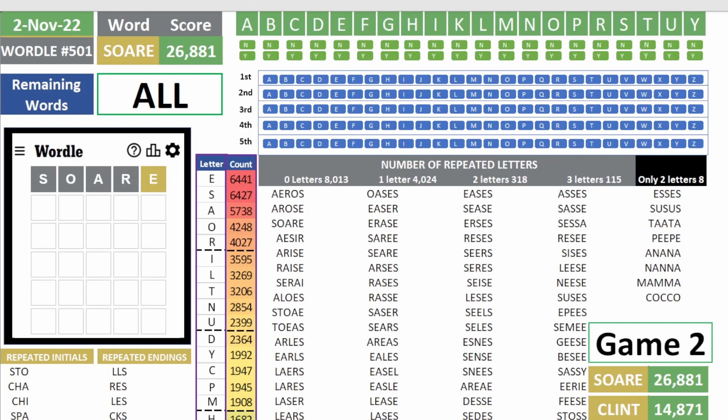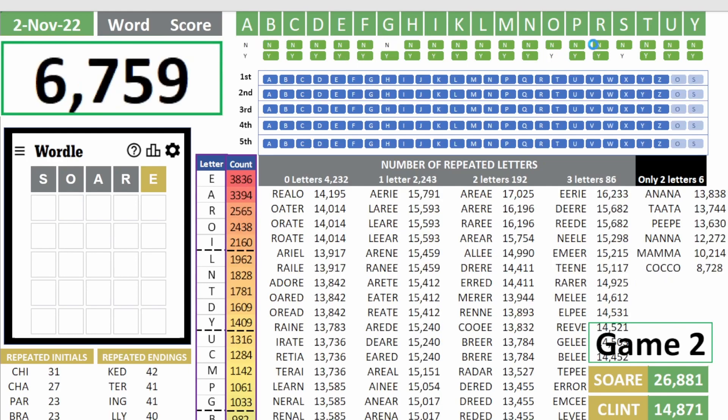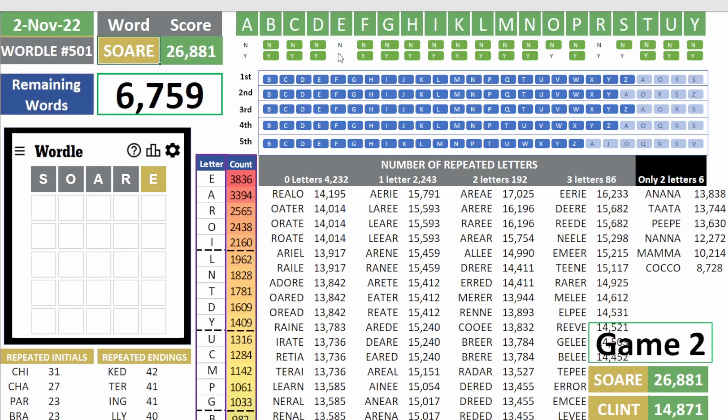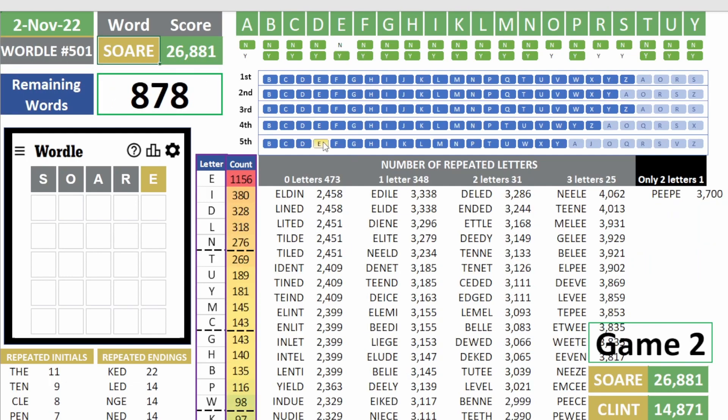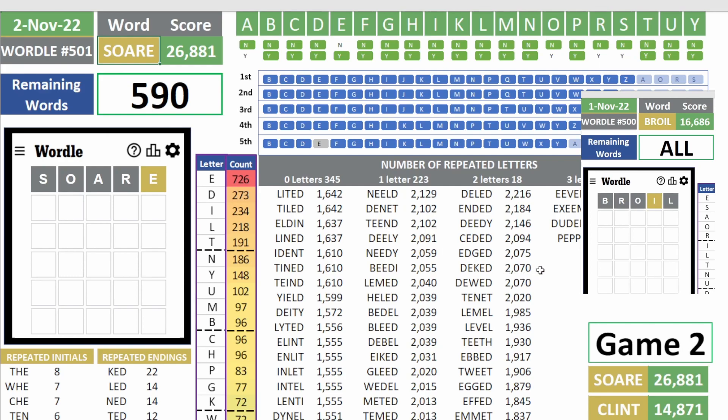It's a good scoring word, and just like yesterday, just a yellow E. No S's, O's, A's, or R's, but yes to E. I used to start with this word when I started playing Wardle — it's a very highly effective word. And E is not in the fifth position. 590 remaining words — that's a significant advantage.